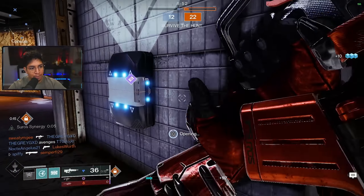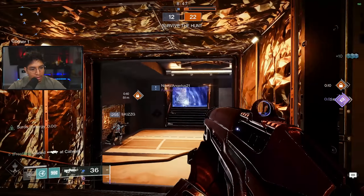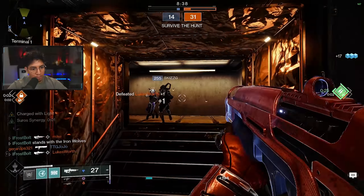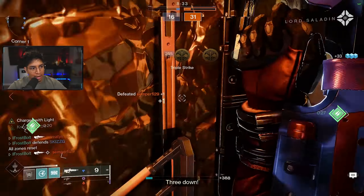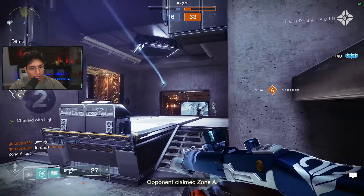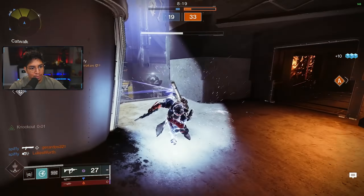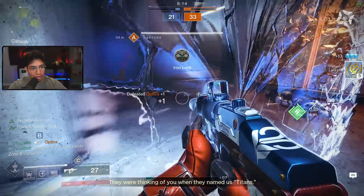Nice kill — now we have Gjallarhorn. We can use this Gjallarhorn shot to try to get rid of players on certain parts of the map. That's a lot of players going down right now — we need to get our hands on the zone. This guy is going to push to this side. I have to W-key this player.